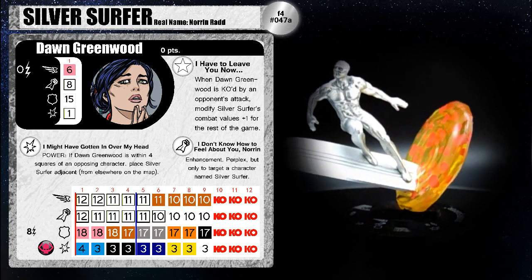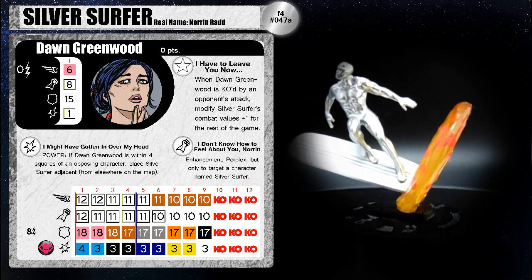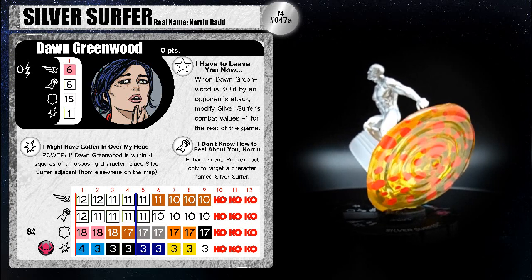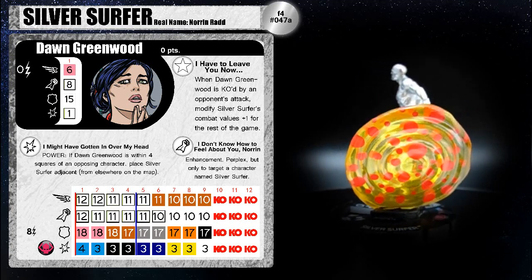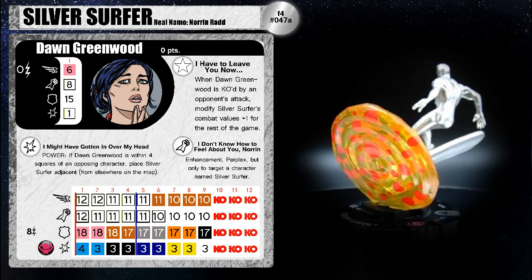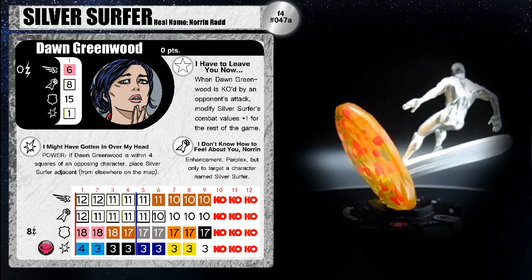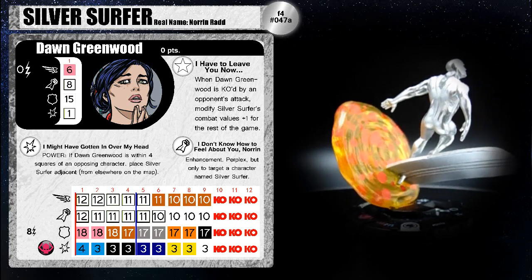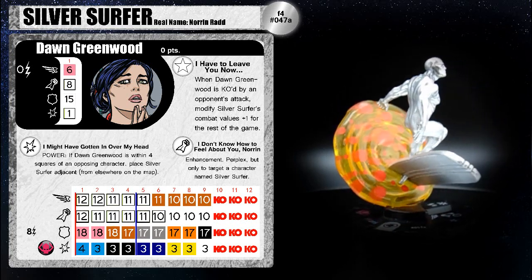Her special attack power is I Might Have Gotten in Over My Head. If Dawn Greenwood is within four squares of an opposing character, place Silver Surfer adjacent from elsewhere on the map. This is really useful because it's a power action for her, not for Surfer. So you can have him pop in and immediately do something — say with his Hypersonic Speed, run right out. Really annoying but really useful.